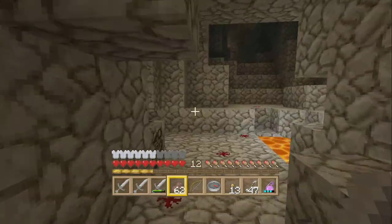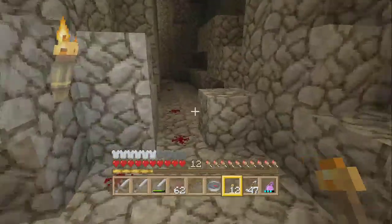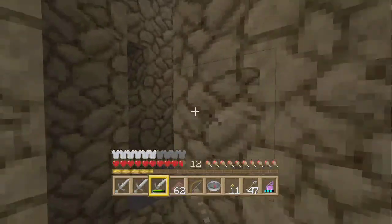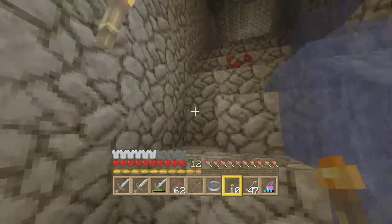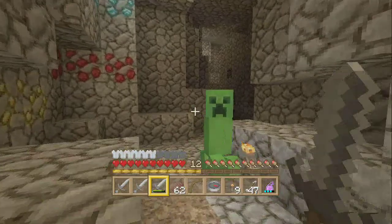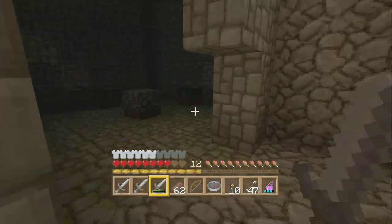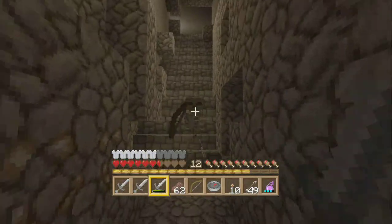Look at all the ores and crap. That zombie looks sad — I'm fine with him being sad. You look ugly. I love this texture pack, it's amazing. Okay, you did what you had to do. Just get out of here, just get out of my life.